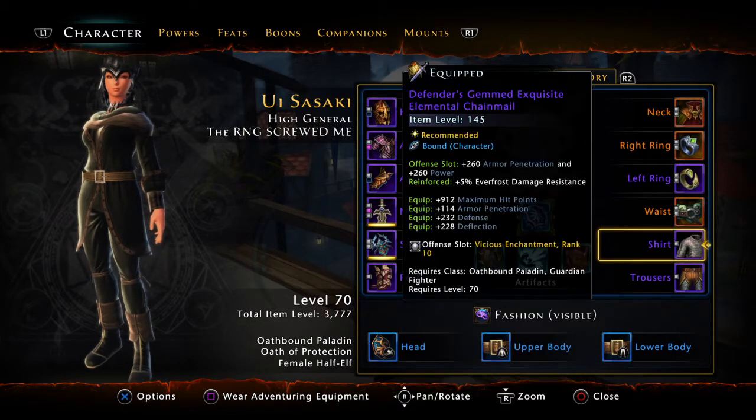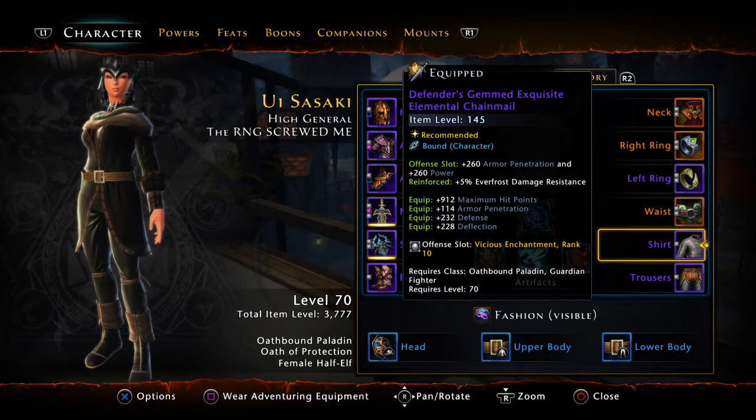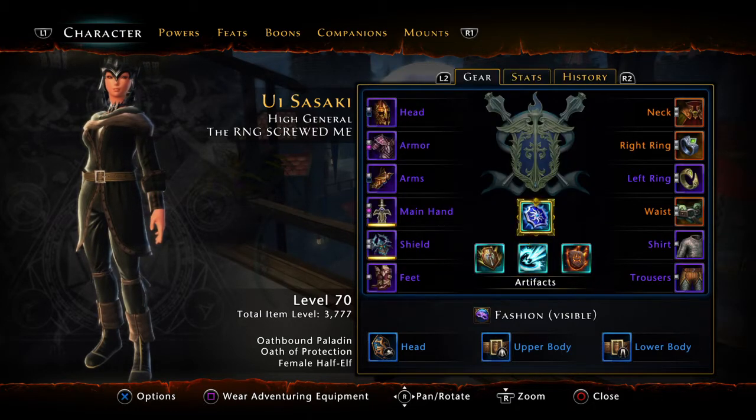The Defender's Gemmed Exquisite Elemental Chainmail is kind of important — it's not necessary, but getting both pieces is ideal. Unfortunately I didn't get the second piece, so I went with Drawcraft. You can buy these off the auction house if you want, but they're kind of pricey.